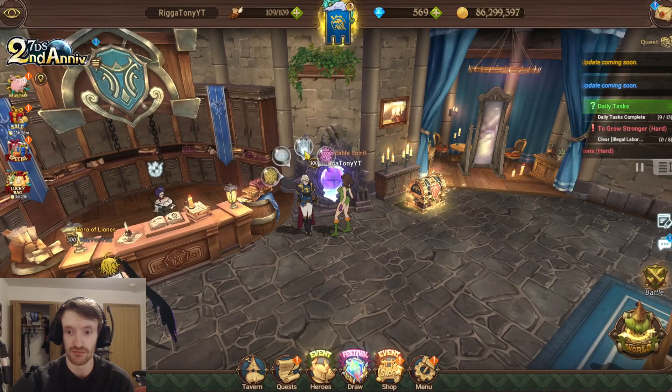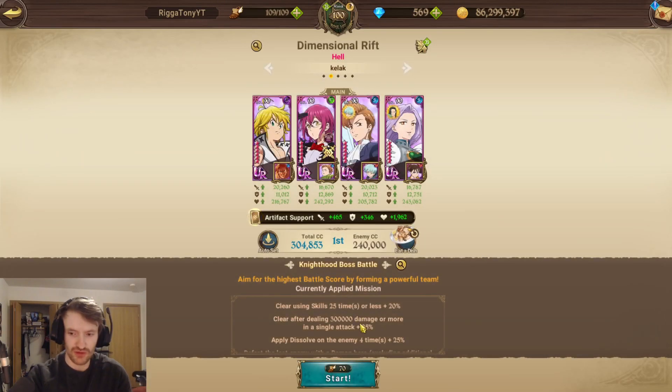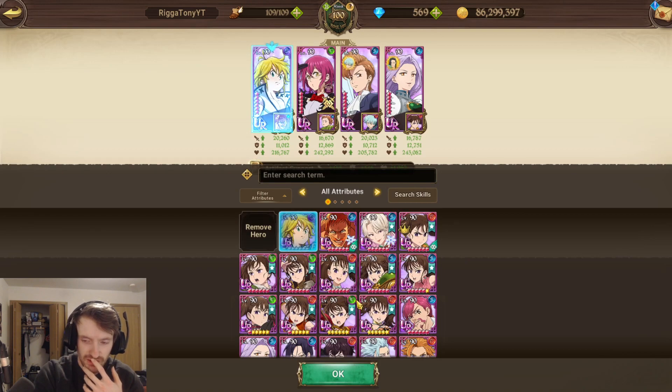We're gonna be doing Knighthood Boss. It's pretty easy: use 25 skills or less, deal 300,000 damage, apply dissolve on the enemy four times — which means use the Goether bombs four times — which is probably gonna be the worst one to be honest. And then defeat the last enemy of the demon hero.